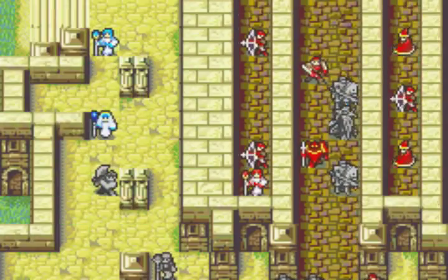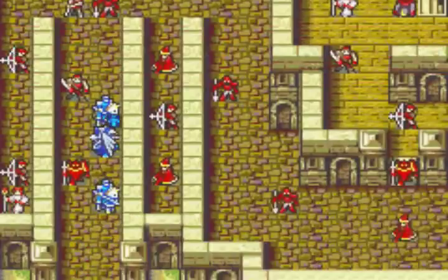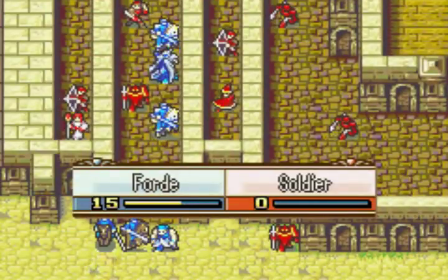There are a bunch of shaman reinforcements coming from the lower left — only two of them, but that's enough to make sure Garcia gets injured so Moulder and Natasha have some well-earned Staff EXP.